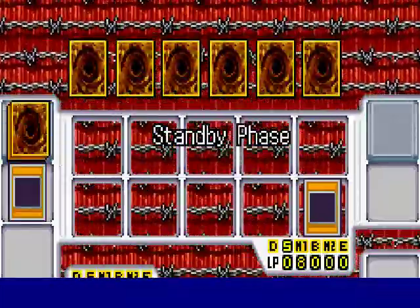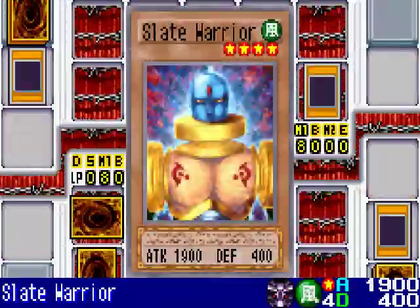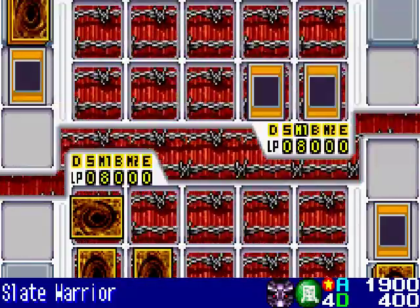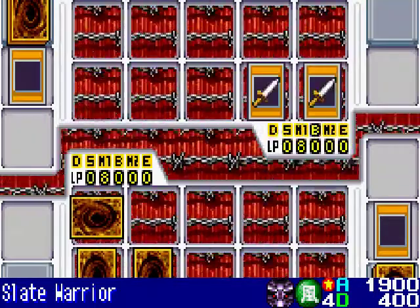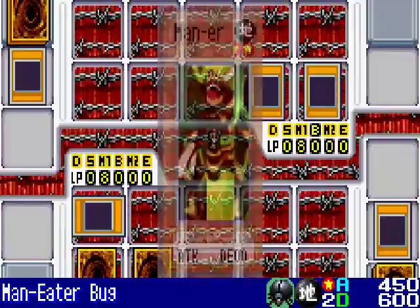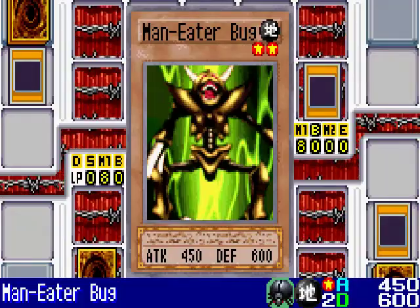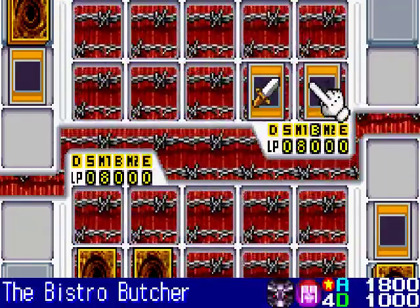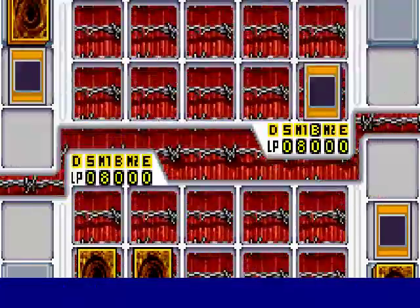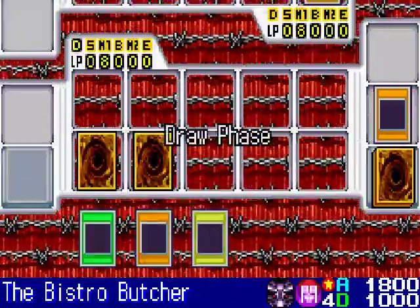Bones summons Slate Warrior, which is a great attacking monster with 1,900 attack. He's first going to attack with his Bistro Butcher, and that's going to destroy Maneater Bug. Now I get to use Maneater Bug's effect — there goes Slate Warrior. It can no longer attack me directly, my life points remain unharmed, and that is a good way to go.